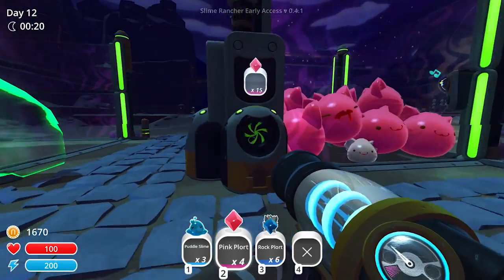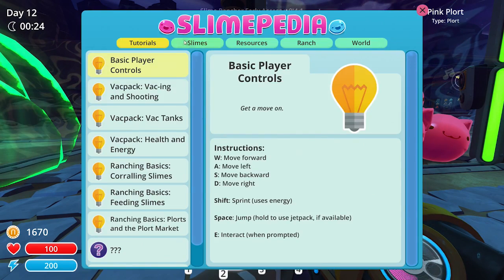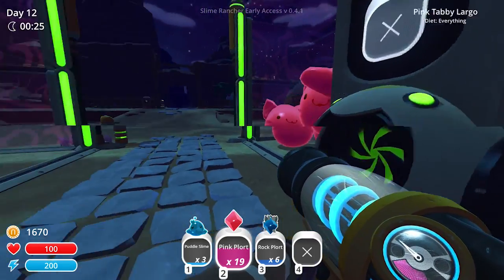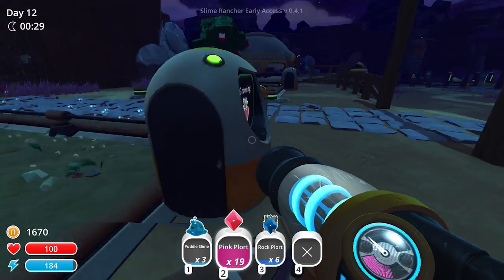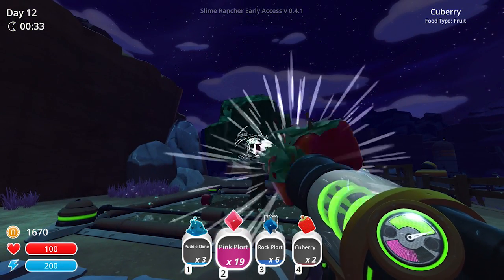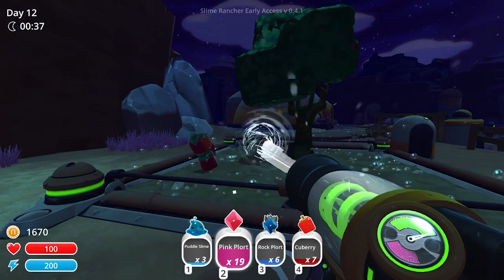The rock gordo eats vegetables, and heartbeats are his favorite. Let me double check — rock slimes: veggies and heartbeats. I'll take whatever heartbeat reserves I do have and just use them up for the gordo, because I already have this patch growing so it's not like I won't have any.